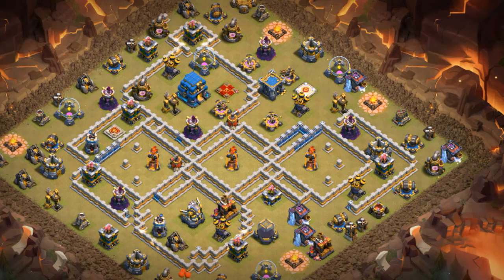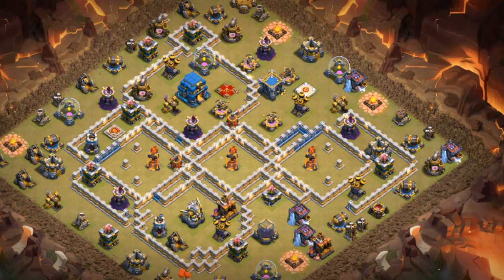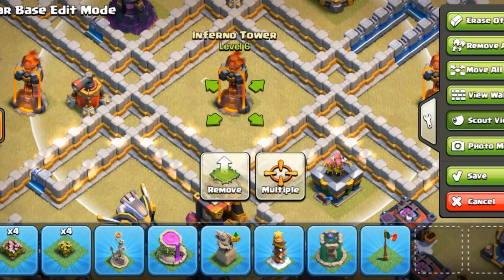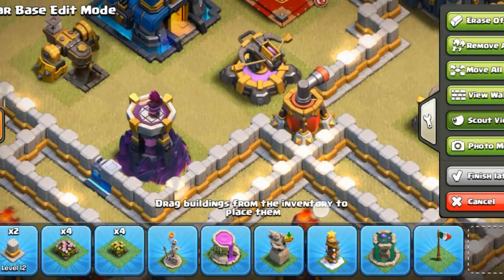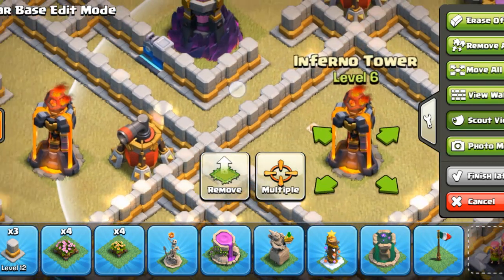I decided to go for a strange base, hoping they may try a strange plan and fail, or try a plan that is predictable to me and help me as a defender. This particular style was inspired by Archi, which I want to thank. Basically the Infernos are all walkable from the outside but also from the other Inferno compartments. So for example if you want to get to this Inferno, you'll have to Queen Charge into it, and even then you can't access the next Inferno from that compartment.